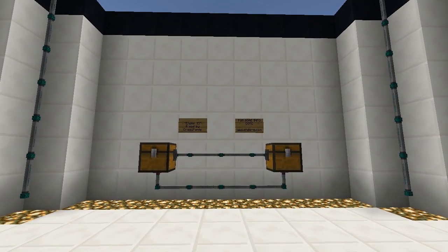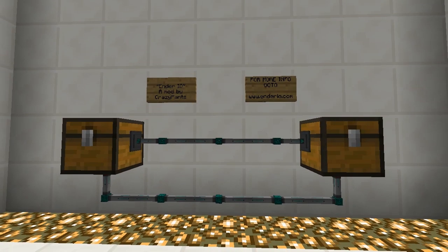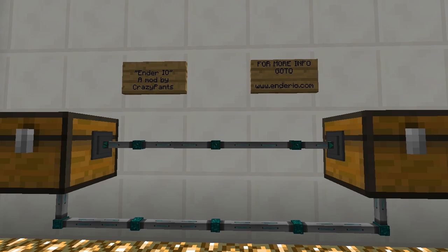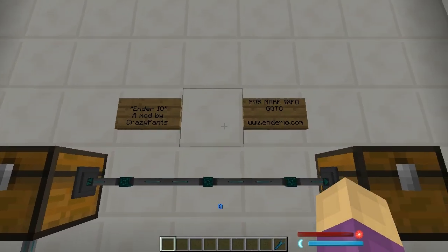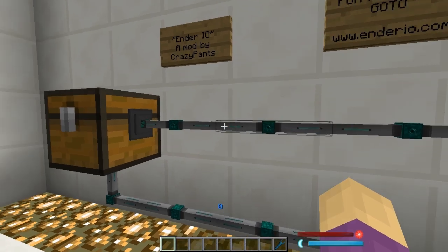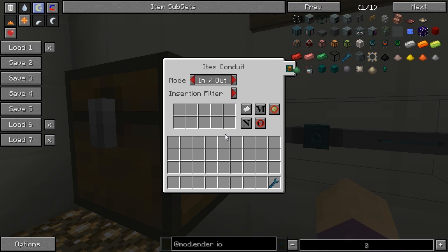Greetings, it's Vagrum, back again for another mod guide — this time at the request of Crazy Pants, the creator of Ender.io. Crazy Pants has requested that we put out some information regarding some new features that he's put into his conduits: great updates to the interface, great updates to capabilities. These things are very functional and very easy to use.